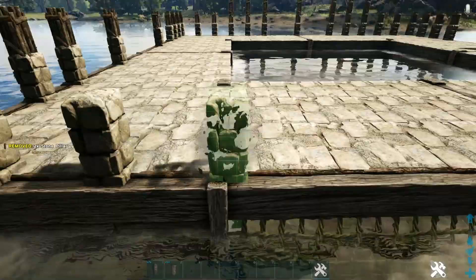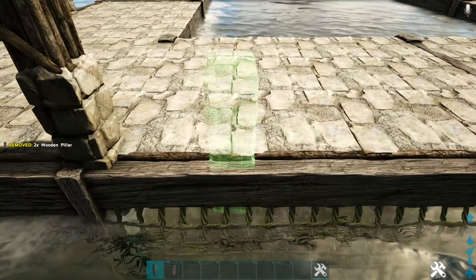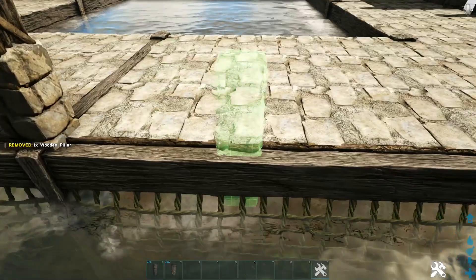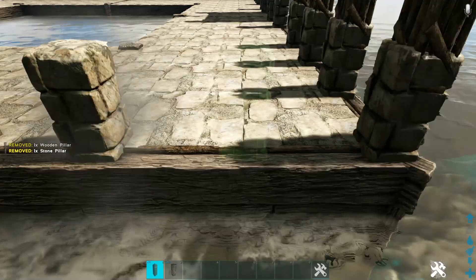For the outside pillars on the left side, start in the left corner placing a stone and wooden pillar, then do that on the next two spots. Skip a snap point, come to the next and do the same thing. Continue skipping one snap point and placing at the next, repeating this pattern all the way around until you reach the last two snap points. Your left side pillars should look like this.